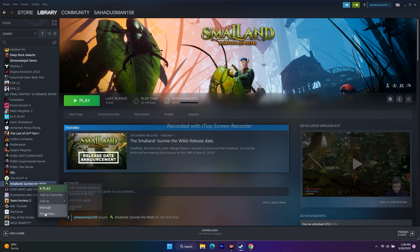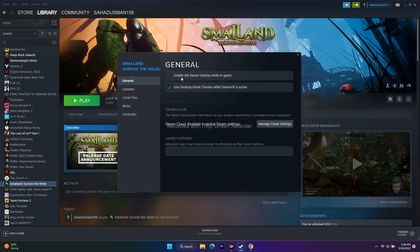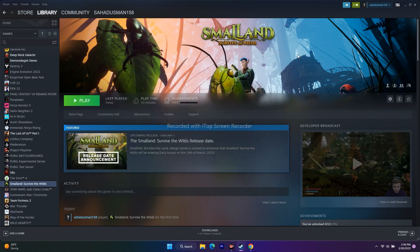Next, disable Steam overlay. Right-click the game, go to Properties, and make sure the overlay is unchecked — disabled. You can also try adding launch options: first try '-dx11', and if that doesn't work, change it to '-dx12'. If neither works, remove everything from the launch options and move to the next step.